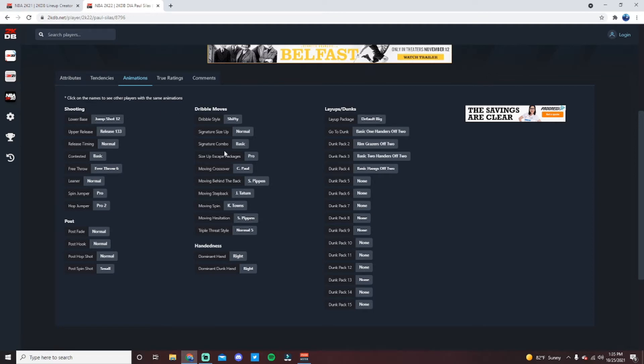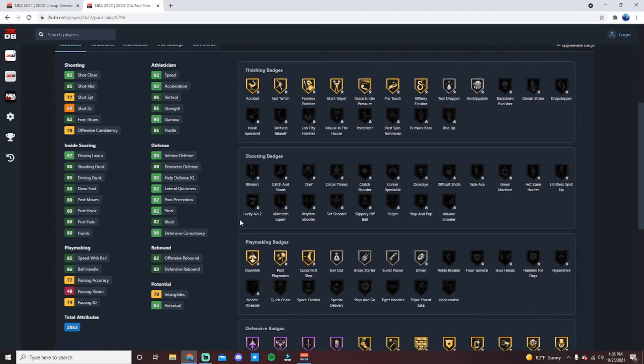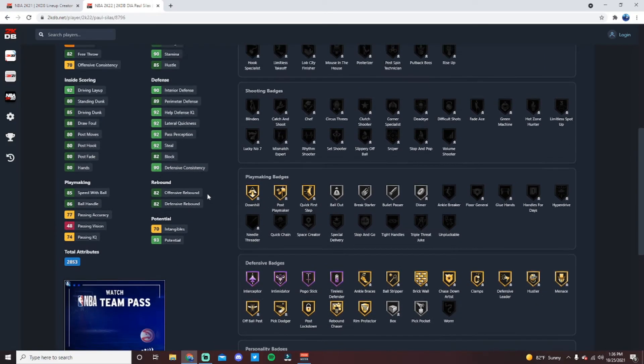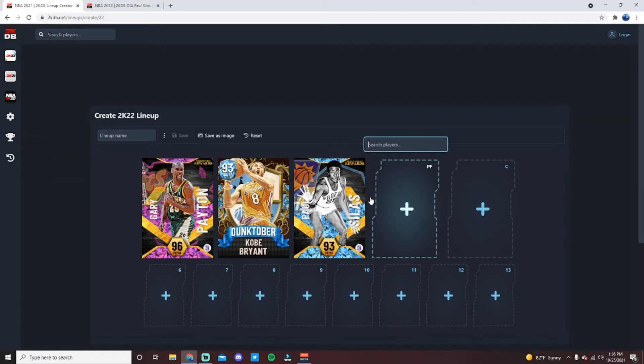He gets every shooting badge as well, and his jump shot is really good — same jumper as Draymond Green, very easy to green even with only a 77 three-pointer. He has a Shifty dribble style on a forward, which is almost exclusive to him and Paul Pierce. If you add Blinders, Limitless Spot-Up, and Sniper, plus a shoe to boost his three-point shot, you won't notice the low three-pointer at all — he's a knockdown shooter with elite defense, elite slashing, and great playmaking.